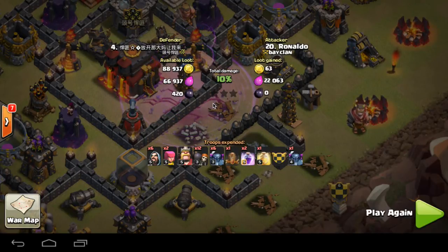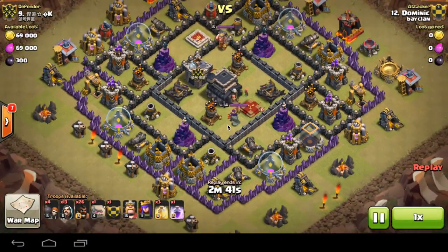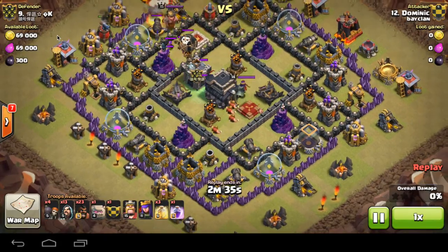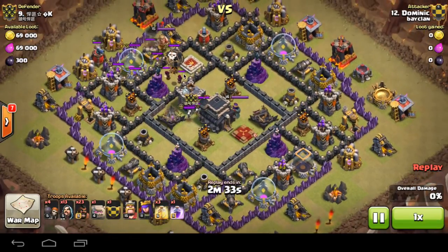He got kicked after this attack, so fair play to him for trying. Anyway, I have to bring you a proper attack here. So we have Dominic, our number 12 — me, Desire Clash of Clans — attacking their number 9, the one with Chinese letters in the name.